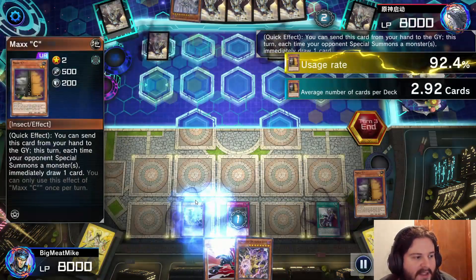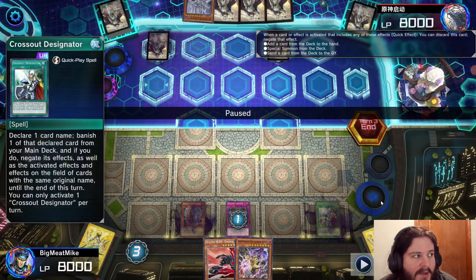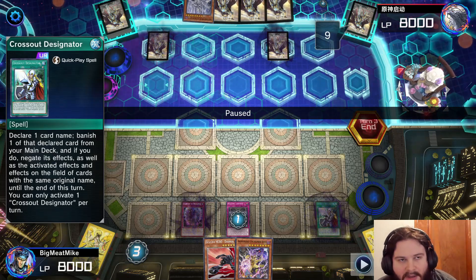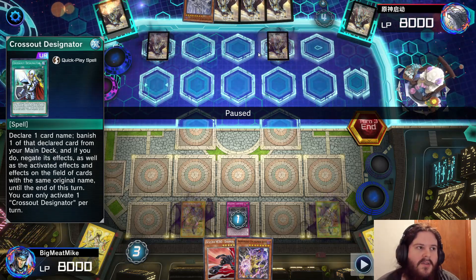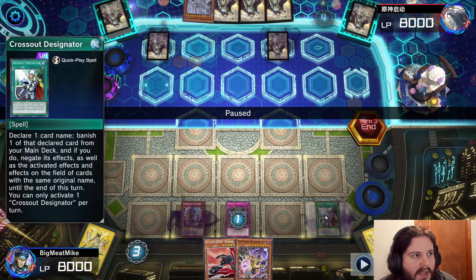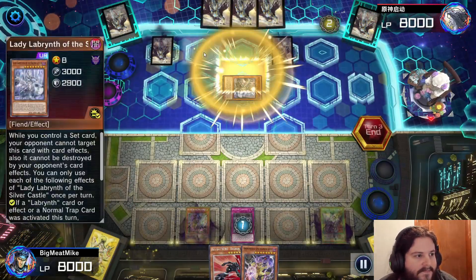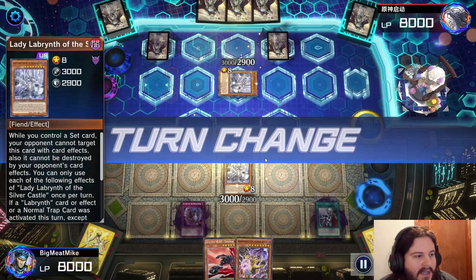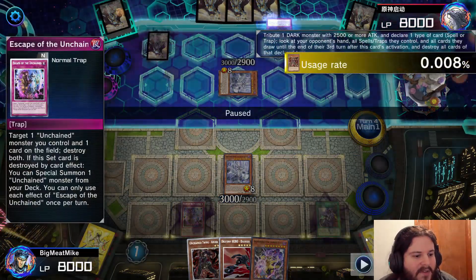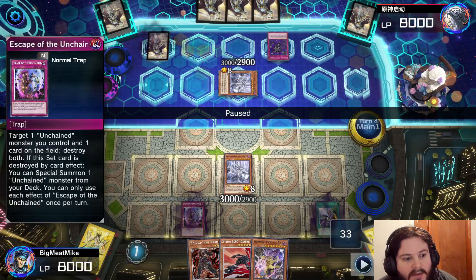I activate Welcome. He activates Lady. I use Maxi, he uses Ash. Because he's playing Lab, I save the cross out, because I know it'll be useful — I can technically cross out a Big Welcome or a Welcome. That seems invaluable. So I hold on to that, because draw one versus that seems better to just have this. I'm going to summon my Lady, which is pretty fun. I'm going to activate Aruma's effect.